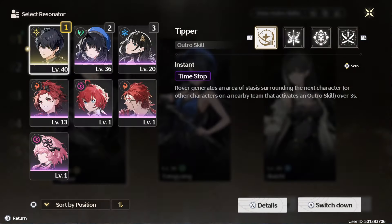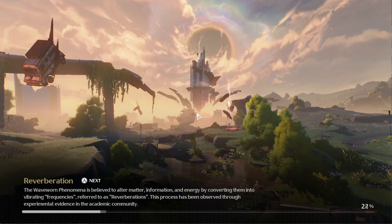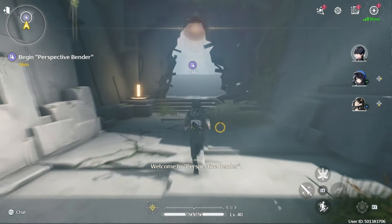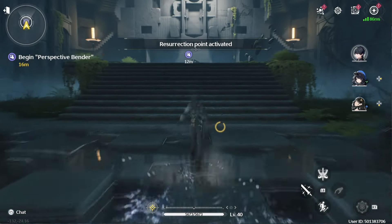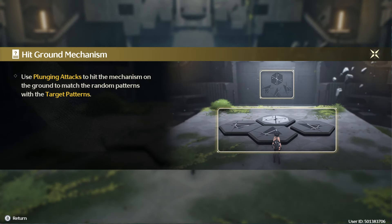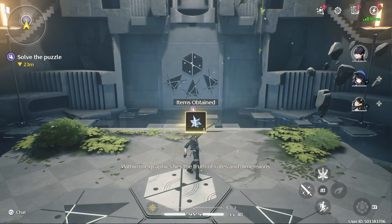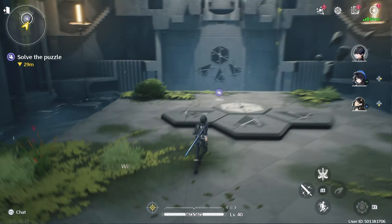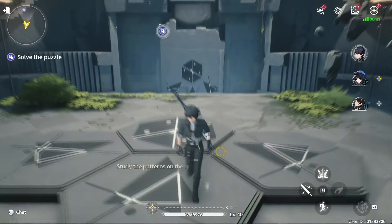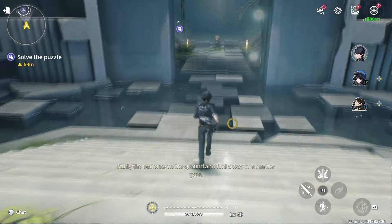Oh, you get to pick who you want? I guess I'll pick him. I think I know what we need to do. You see they're all black except for this one, so I'm going to hit this one to change it to black, and that will open the door. Nice.